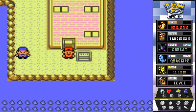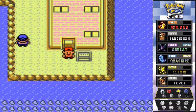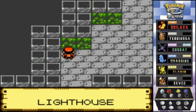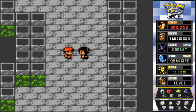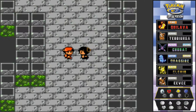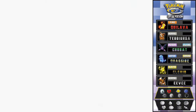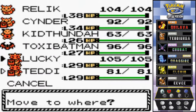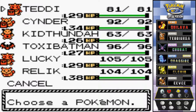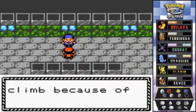Sorry guys, had to step away for a moment. We're going into the lighthouse now - it's an interesting place because you can battle a few trainers here. It's actually a very good way for us to gain a few more levels. We're going to switch up our Pokemon and give those who don't have enough levels a crack at these trainers.